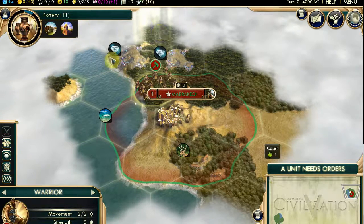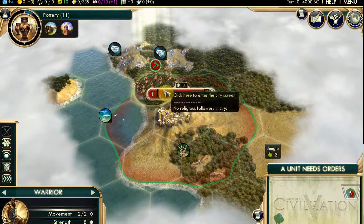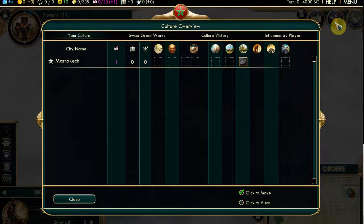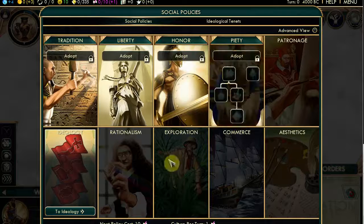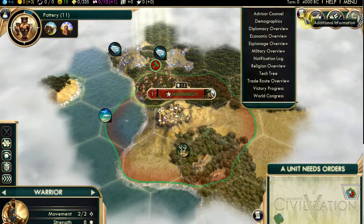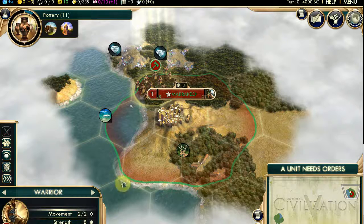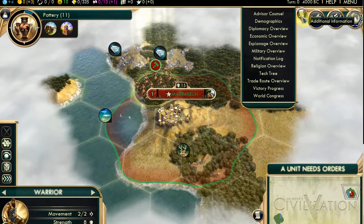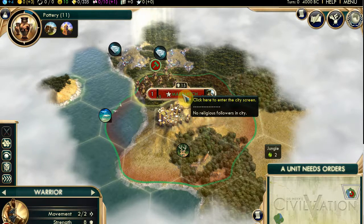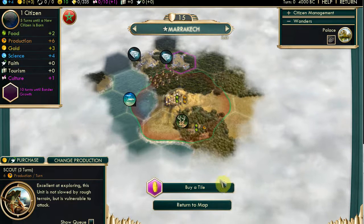And the hex grid, I always have it on so you can work out where you want to move. Trade routes - we don't have any, but it's worth showing them when we have some. How do I find out what my civ's benefits are? On the old Civ you could point down here and it would show you. If I open the city of Marrakech? No, that's for the city. We'll have to find out sometime.